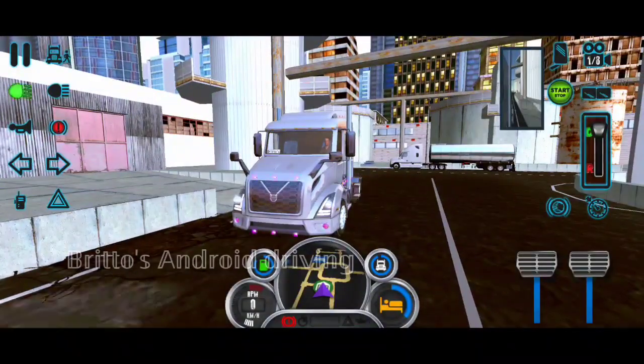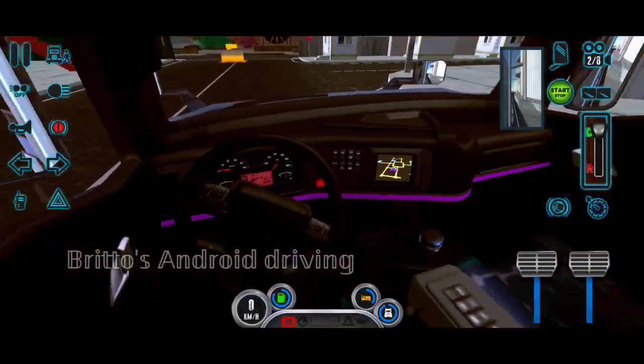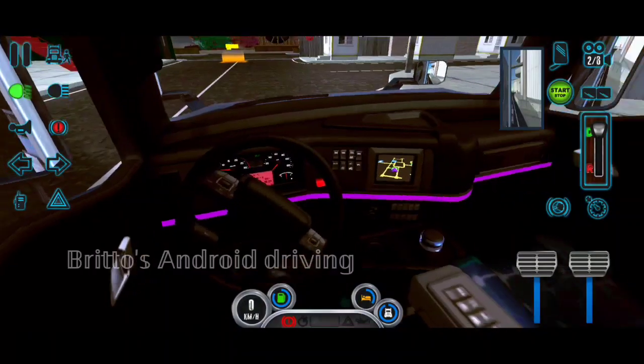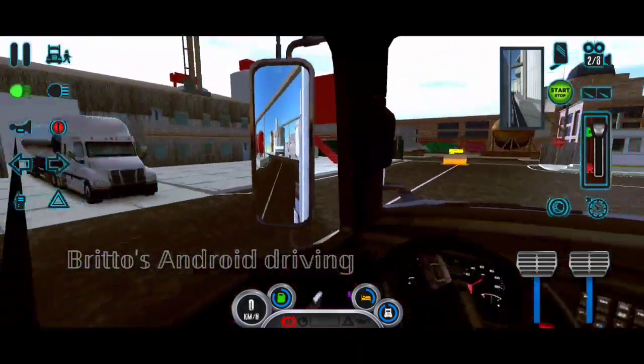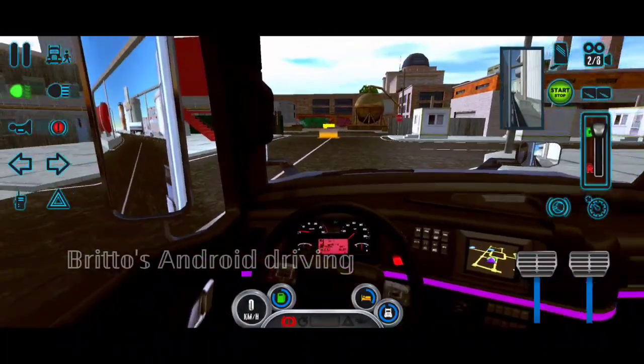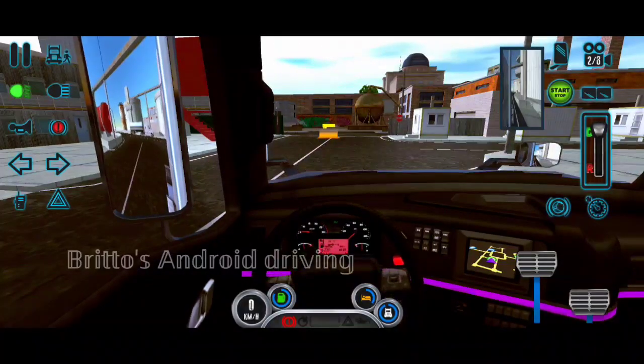Look at the LED DRLs — they are modified to pink color, looks really nice at night. The interior is really very awesome, one of the best interiors in this game. Look at that pink colored ambient lighting which matches the outside LEDs.